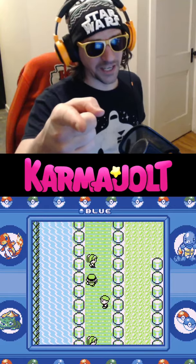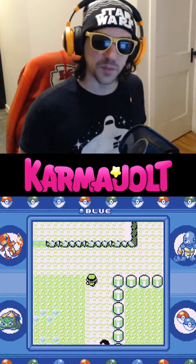Here's how to catch a Mew in Pokemon Blue. Step 1, beat everybody on the Nugget Bridge. Step 2, go to the east of the Nugget Bridge and defeat that trainer and this youngster.